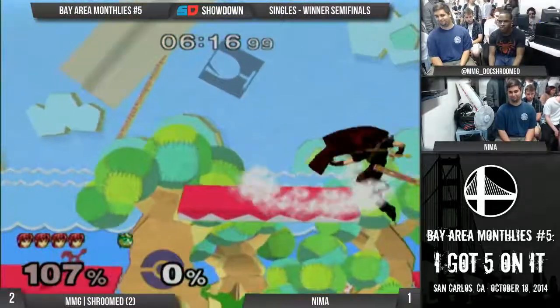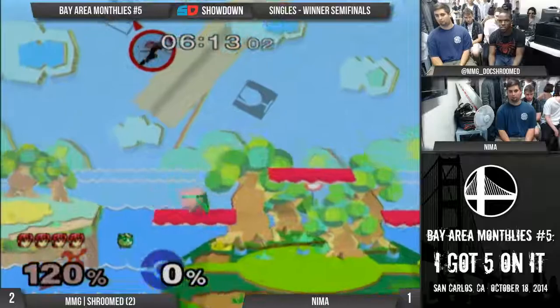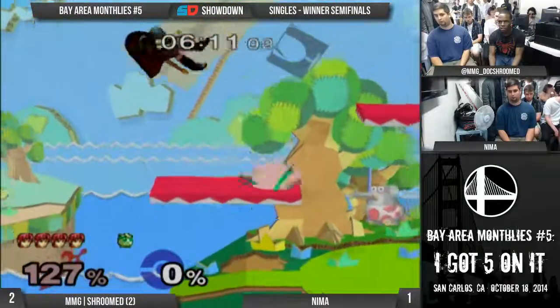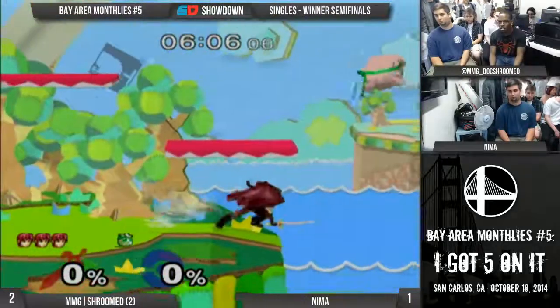Duan is in his head now. Basically a four-stock here. After he lost that last matchup... okay, I don't want Duan to get a four-stock. He was good. Okay, okay - he's got it. You ain't that good, Duan! Finally gets a hard punish.